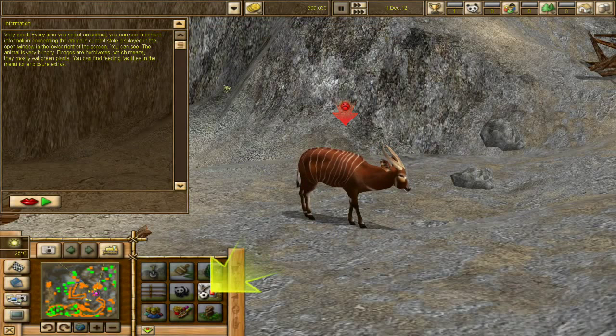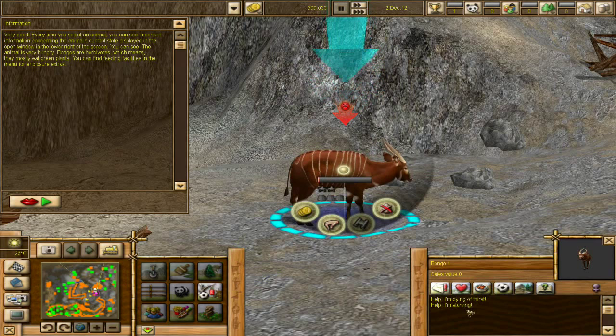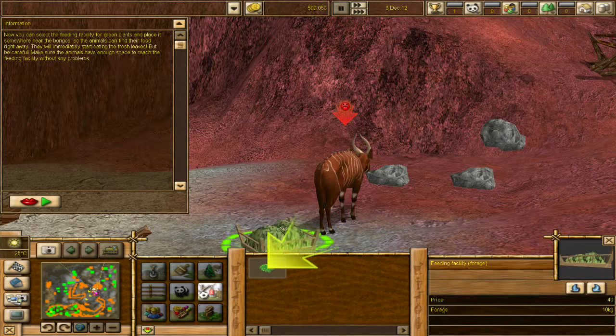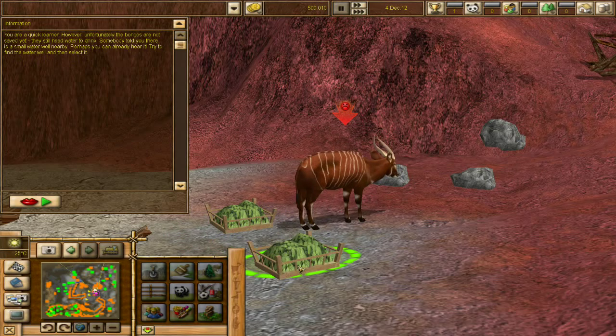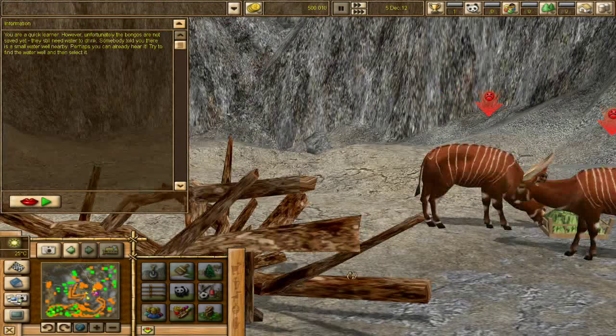Very good. Every time you select an animal, you can see important information concerning the animal's current state being displayed. Let's select one — 'Help! I'm dying of thirst. Help! I'm starving!' Oh my gosh! You can see the animal's very hungry. They're herbivores, which means they need green plants. So we're going to go in here — some foraging plants. Do I just throw it on the ground? There we go. 'You are a quick learner.' Look, look, look — they're already coming over to get food!